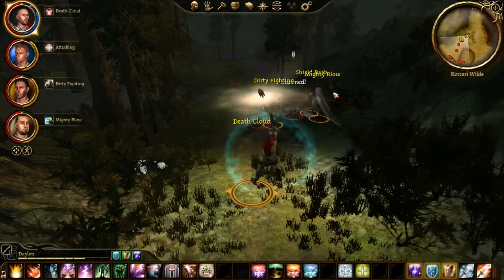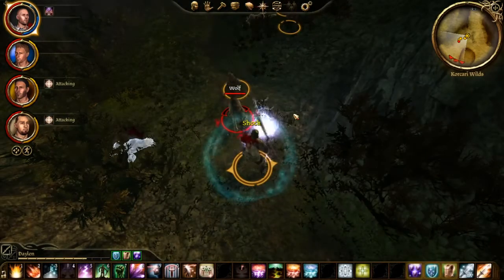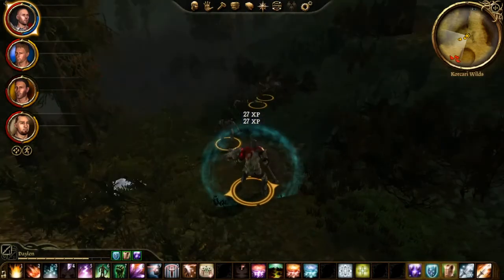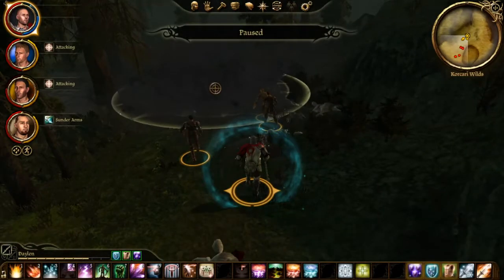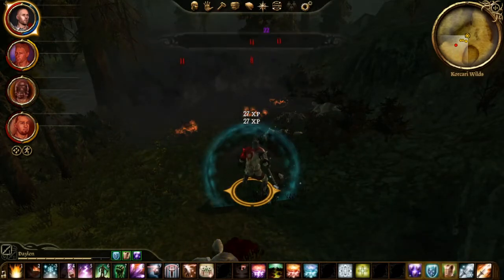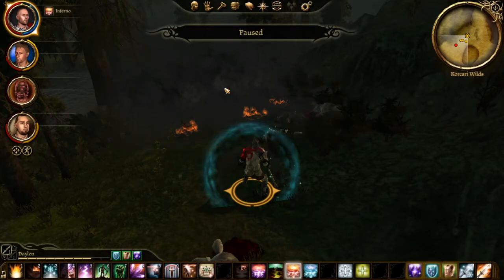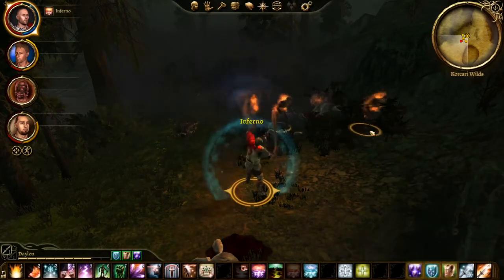Companion-wise, this is the part where you actually get Alistair. Alistair is the only companion that will stick with you going forward, just so you know — he's the only one that will actually stay with you. The other ones won't be coming with you.